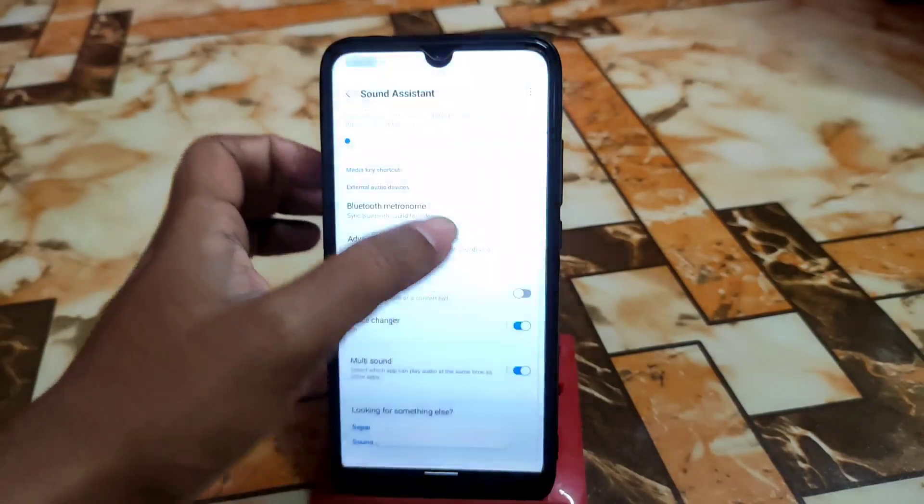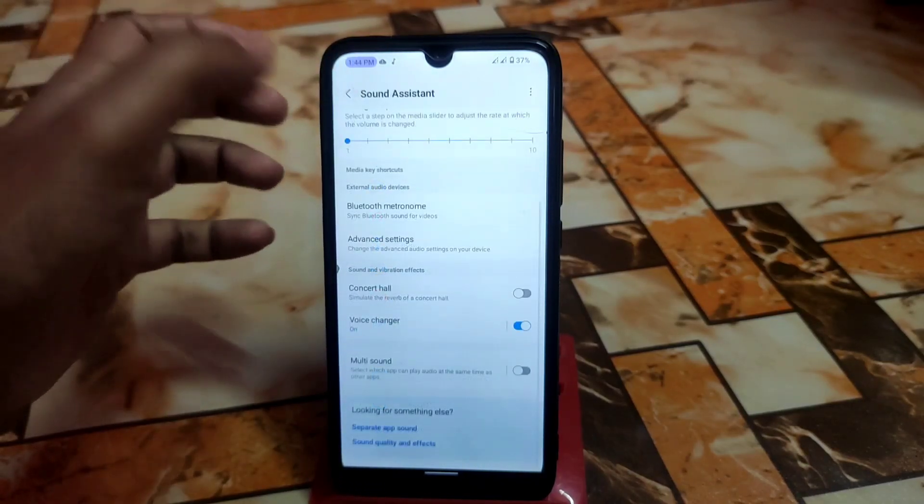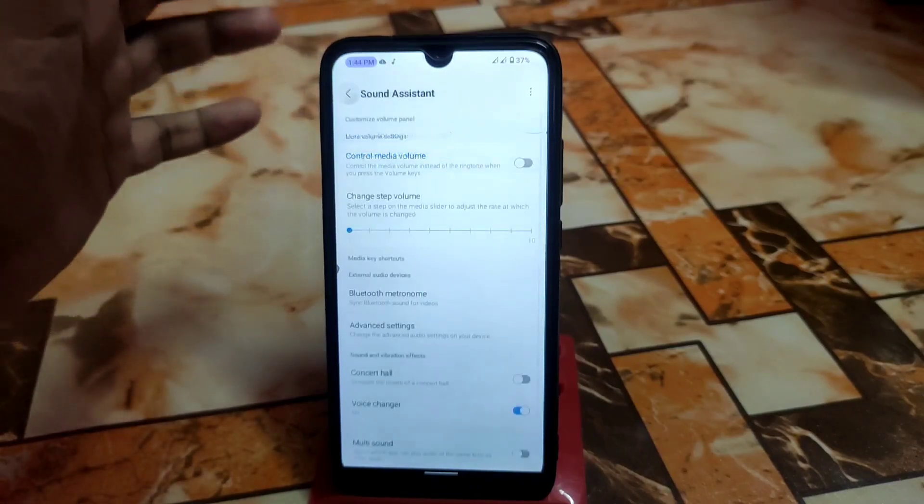We also have multi-sounds, where you guys can set different sounds on different applications. If you want to enable that, just select the individual applications in which you want to enable it. We also have advanced settings, but there's nothing major there.